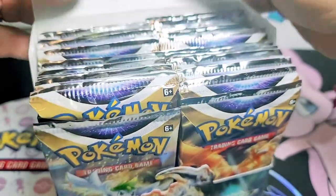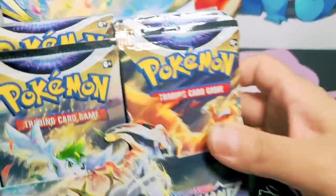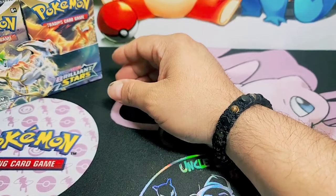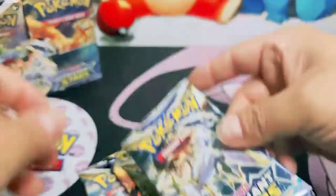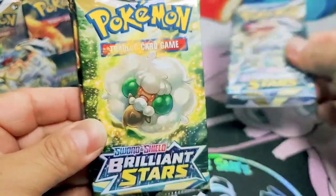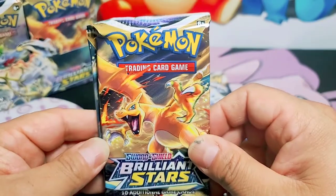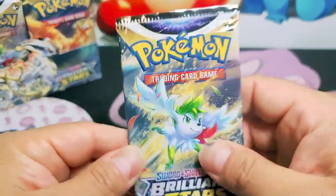Whimsicott. Shaman on the top. Let's see guys. I'm excited. I have not opened one yet. So there it is - look at this. We're gonna showcase the four artworks for this set. Here they are: Arceus, Whimsicott - I'm not really a fan of that but whatever - Charizard, and Shaman. That artwork is amazing. I love that artwork. Of course.